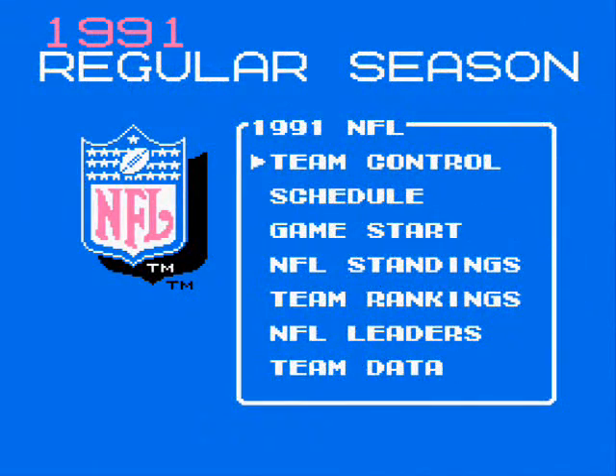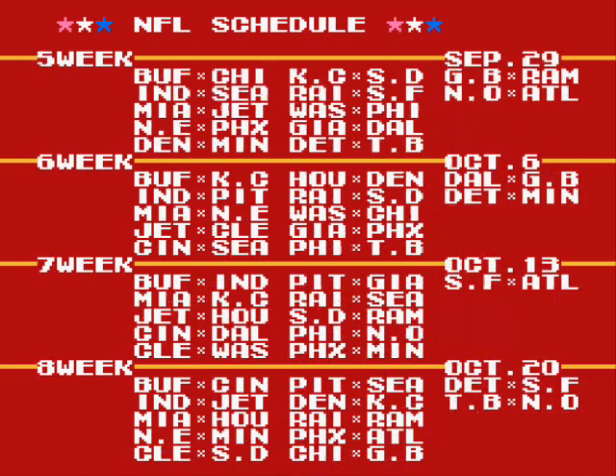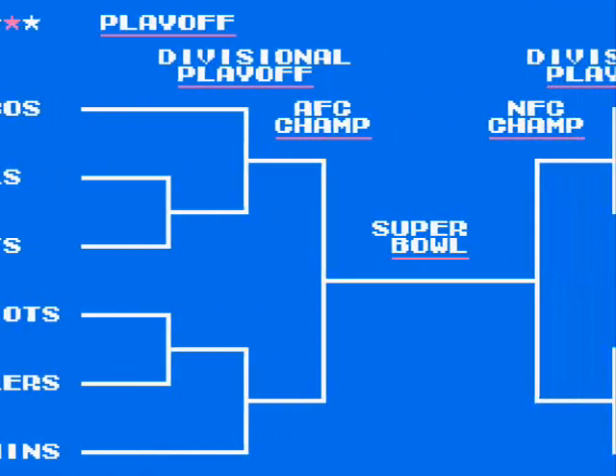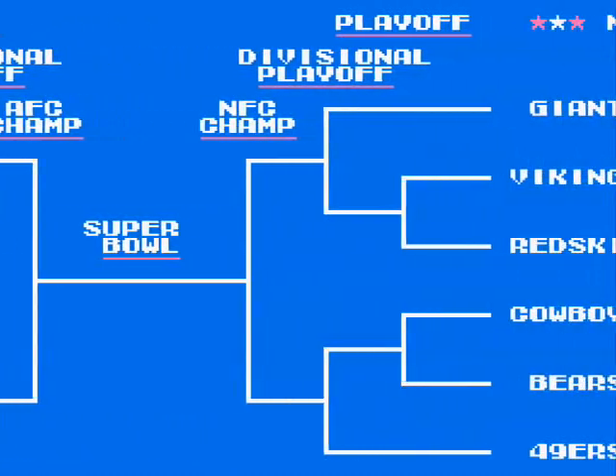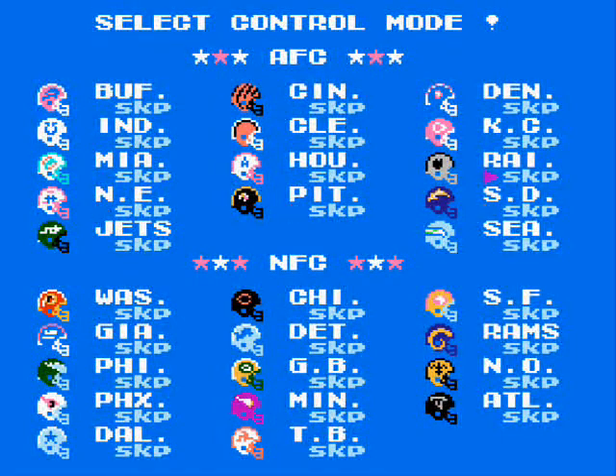Then there's Season mode, which is pretty much the cream of the crop. It's a full 17-week season modeled after the 1991 schedule with playoffs and the Super Bowl. The battery pack saves the game, and at any point throughout the season you can toggle any of the 28 teams to player, coach, or computer assignments.